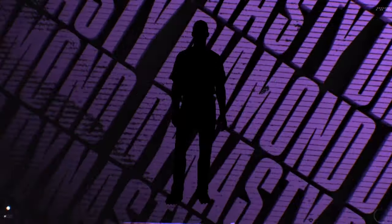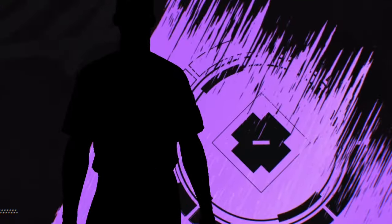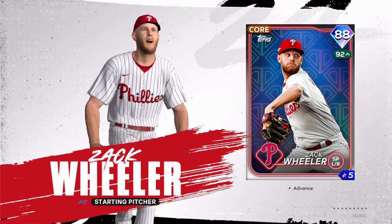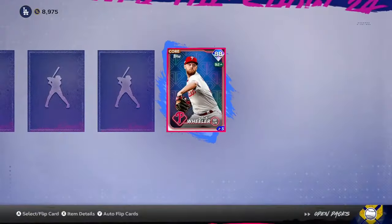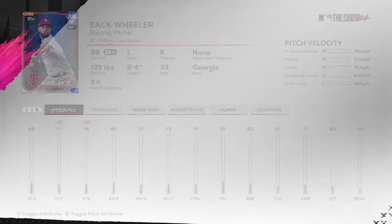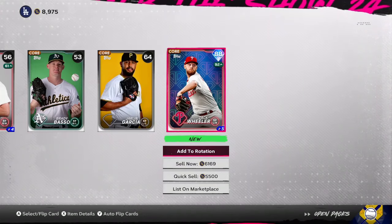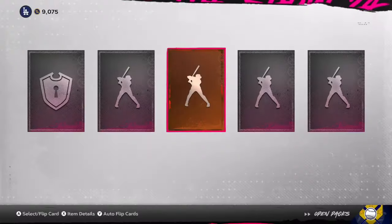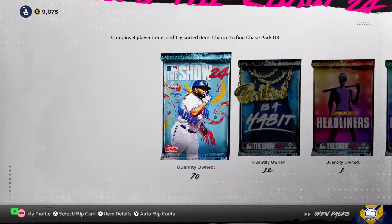Right as I'm talking about it, we're going to get a diamond — and it's purple. Let's take a look at who we've got here: Zach Wheeler, 88 overall. I will absolutely take that. Going for a pretty good amount of stubs, about 7,000. Nothing too crazy, but we've got our first diamond of the video, and it only took us 8 packs.